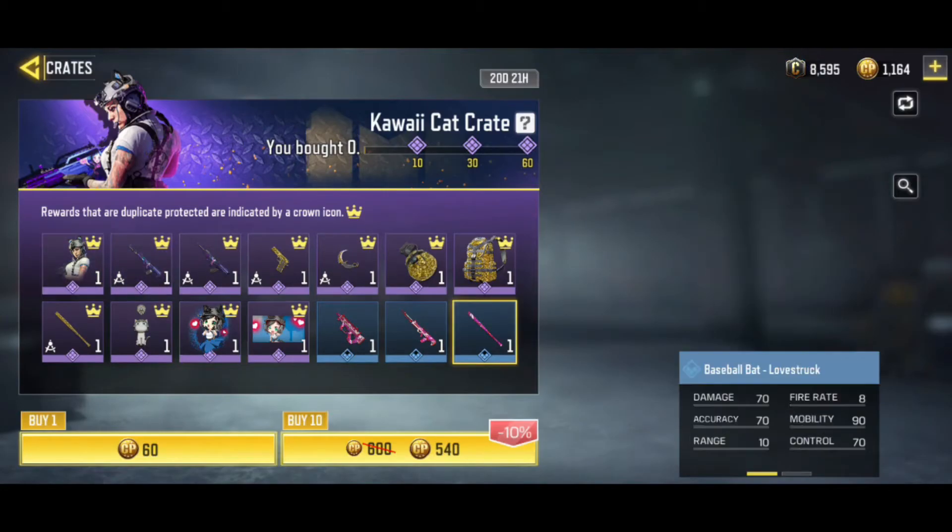Another thing na gusto ko pa makuha dito is yung vehicle back. Kasi, more sa mga melee weapons — I think puro knife lang yung meron ako. I really wanted to get an axe, or kahit yung katana, or yung shovel na na-introduce before sa season 9 pero sa advanced server.